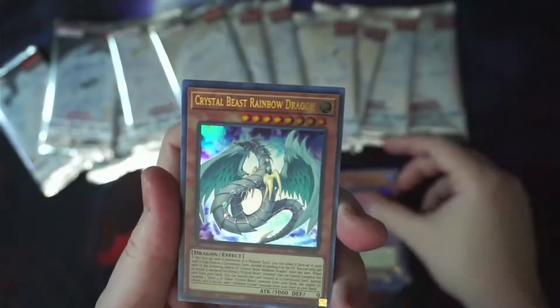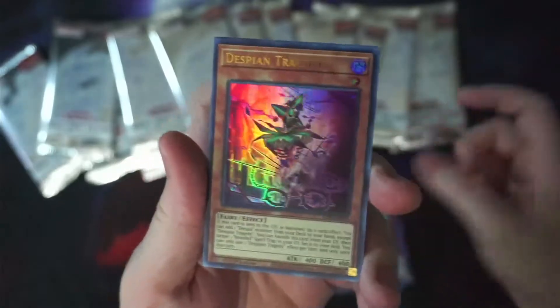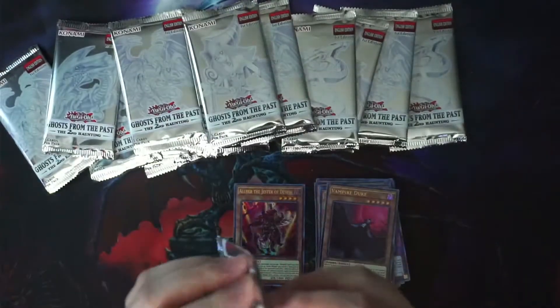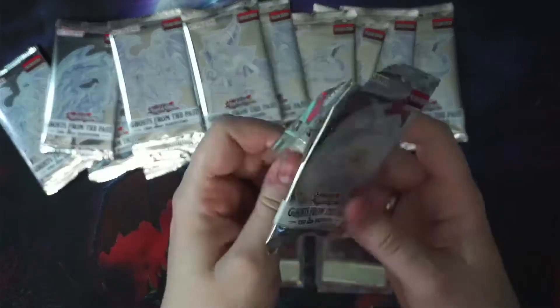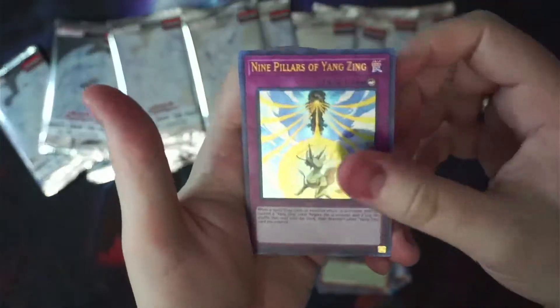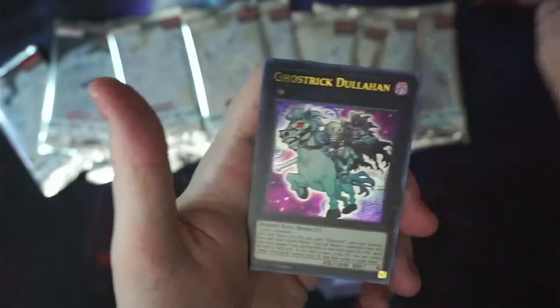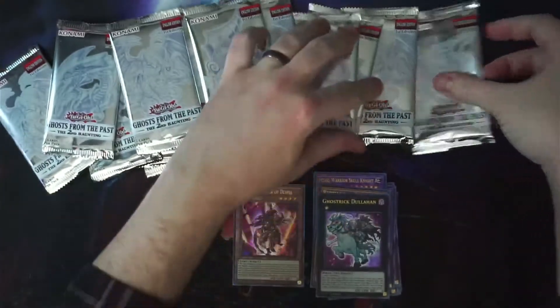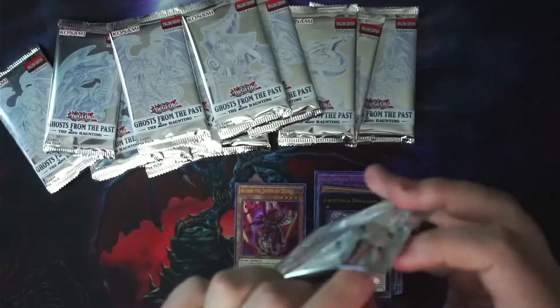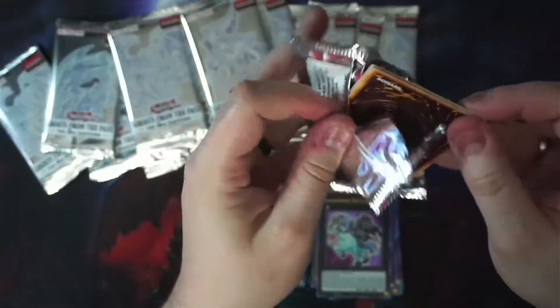I know a lot about Yu-Gi-Oh. Oh — Crystal Beast Rainbow Dragon, very cool card. I love the Crystal Beast archetype. If I were to get back in, I'd like to do something nostalgic as far as decks go. If I played anything I'd probably just end up playing Master Duel online — Master Duel is the Magic: The Gathering Arena of Yu-Gi-Oh. I wanted to open this set because I like collecting ghost rares, and I passed up the first Ghosts from the Past set and feel kind of bad about it.